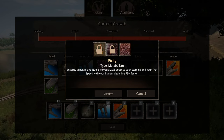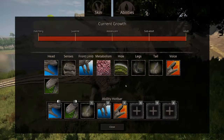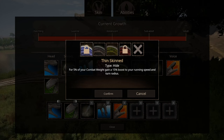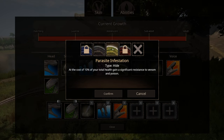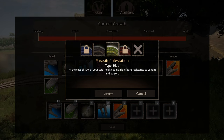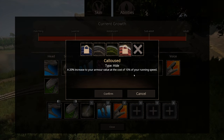Picky eater: sex minerals and nuts give you a 20% boost of your stamina and trot speed with your hunger depleting. Thinskin: for 5% of your combat weight gains a 15% boost to your running speed and turn radius. Parasite infestation: at the cost of 10% of your total health gain, a significant resistance to venom and poison. A 20% increase to your armor value at the cost of 10% of your running speed.